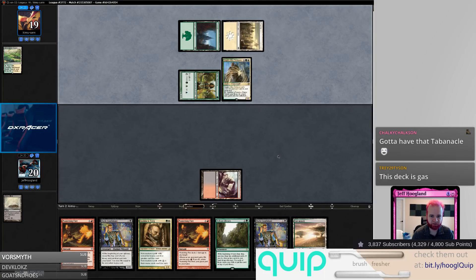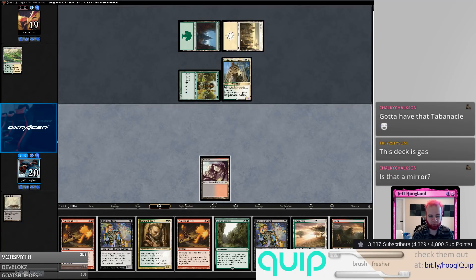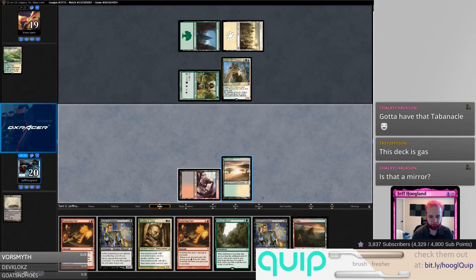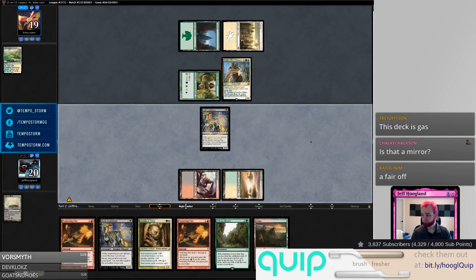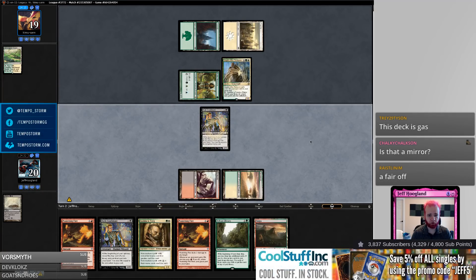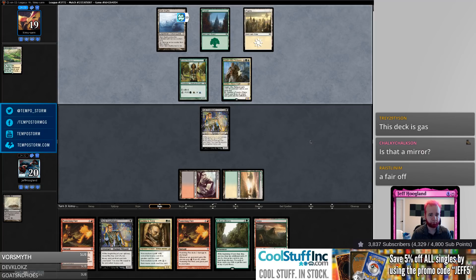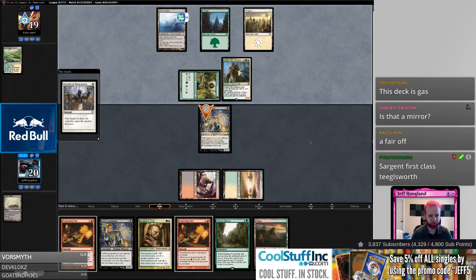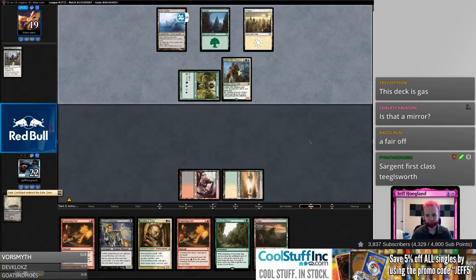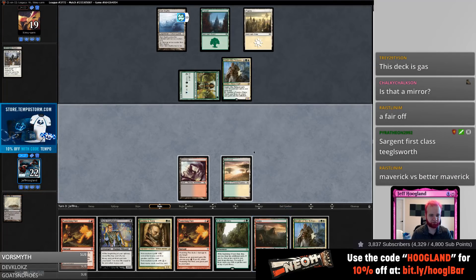Next turn's probably gonna be rough. Yeah, we're probably dead at this point — this is just how Legacy kind of works. It looks like they're playing Maverick and this Knight of the Reliquary is going to Wasteland us every turn for the rest of the game, or they're just going to make a 20/20 and we're dead.